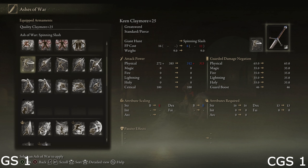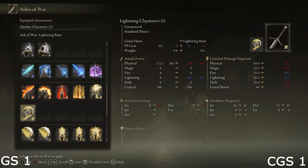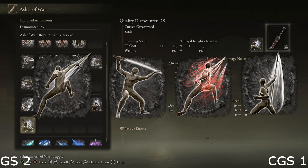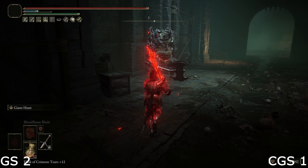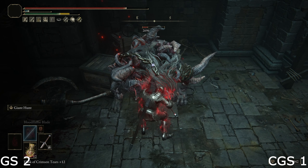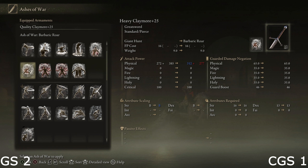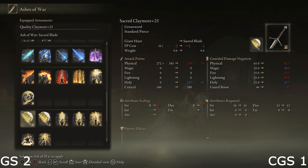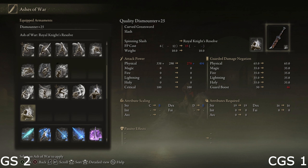As for Ash of War options, this one's easy. Greatswords literally have everything that curved greatswords have, but curved greatswords do not have the same options as regular greatswords — they're missing Impaling Thrust, Piercing Fang, Blood Tax, and Giant Hunt. For the first three, I don't really care much for those on a greatsword. Impaling Thrust and Piercing Fang I tend to like more on smaller weapons because they can stagger, whereas curved greatswords already have decent stagger potential. But Giant Hunt is definitely a big blow, because it's very good at dealing a lot of damage and can send enemies flying. Both still have very solid Ash of War options — probably S tier for both — but greatswords win this one because of Giant Hunt.